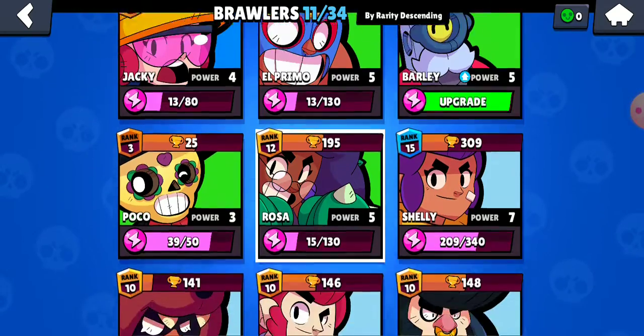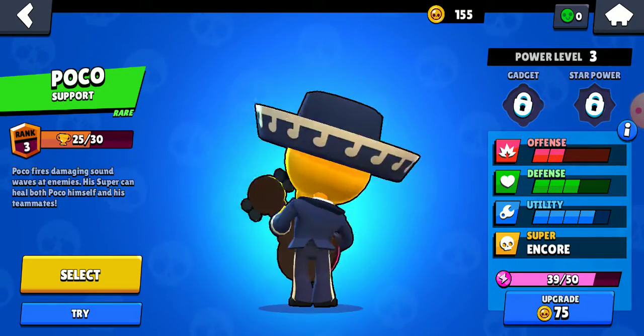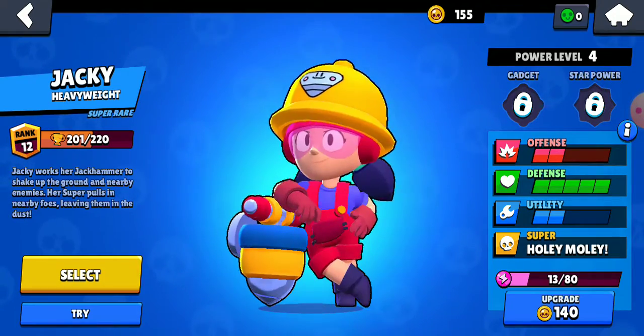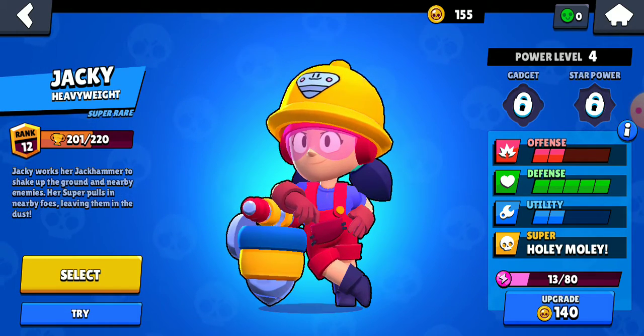We do have all of the rare brawlers unlocked. That's the lowest rare that's not Trophy Road — Trophy Road being the ones you get just by playing the game. The rares you get out of boxes. So it goes rare, super rare, epic, mythic, and legendary.